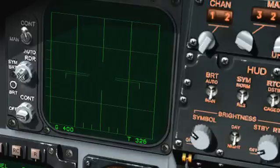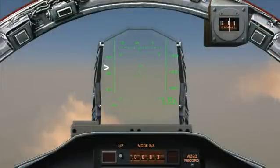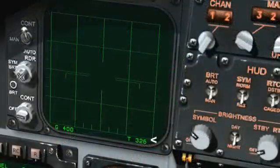Unfortunately, the Flaming Cliffs add-on changed it — intentionally or not — to represent something similar to the indicated airspeed, or IAS. So in versions 1.1 and beyond, it's a slightly lower number than the airspeed number that appears on the HUD. It no longer represents TAS as it should.